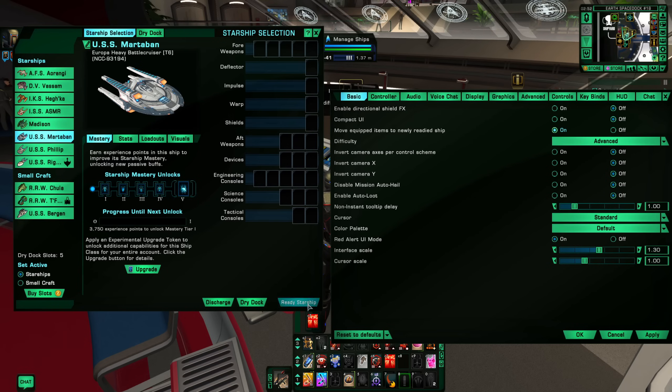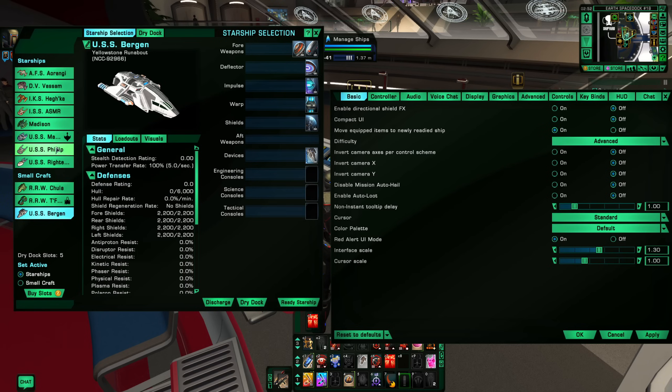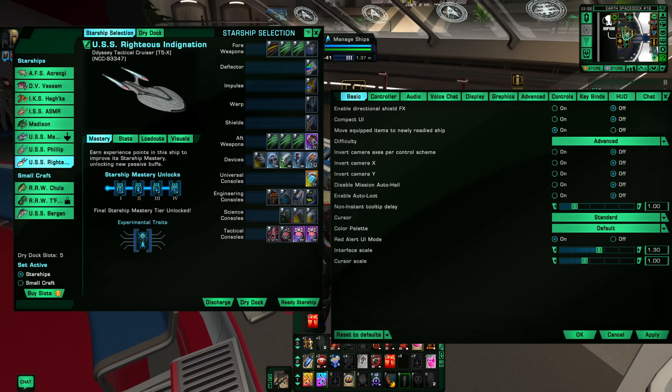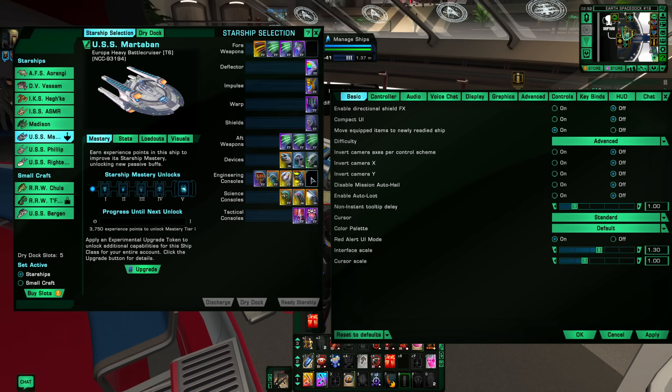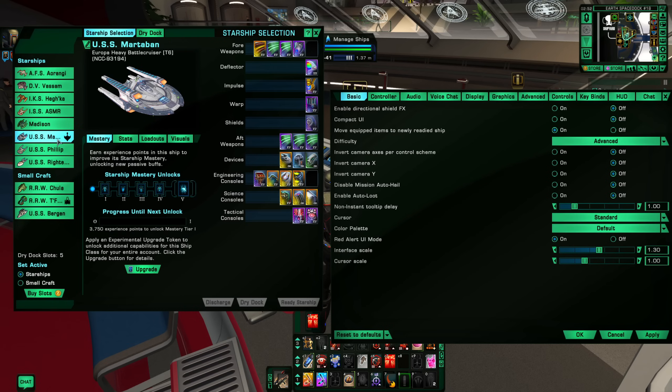So let's apply and we're going to ready the ship — it's going to pull everything over that it can fit. The other ship didn't have a fifth weapon up front, so if we wanted to, we could grab the Omni, drag it to our inventory, and then move it up to this ship. The same goes for science or engineering slots. Just know that you can turn off and on that automatic equipping. It can be extremely annoying if set the wrong way depending on your purposes for the new ship, and that's under basic controls in the options setting.